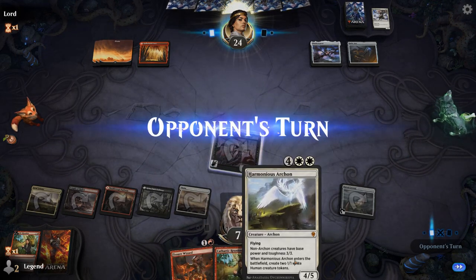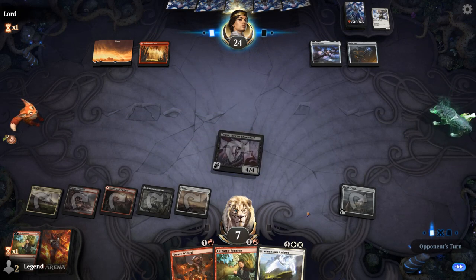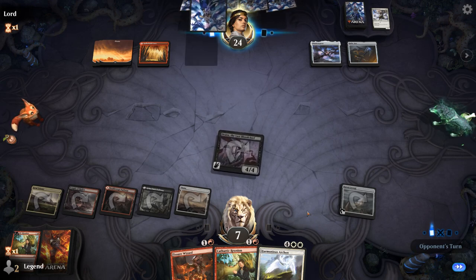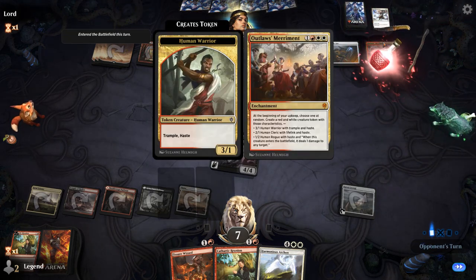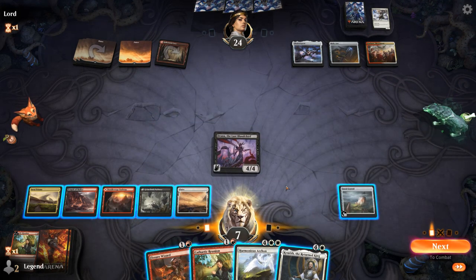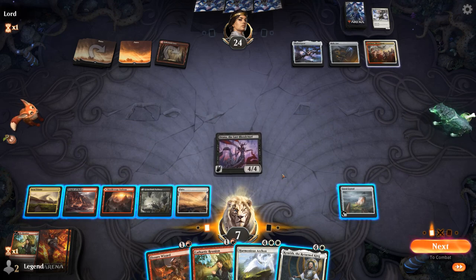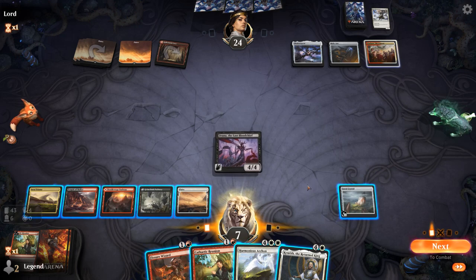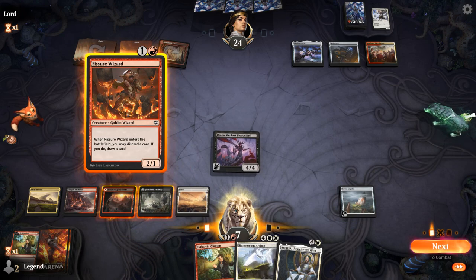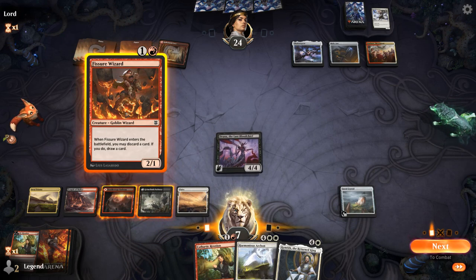I can play Fissure Wizard or Reunion, discarding Archon to then bring back with Drana. Outlaws' Merriment, alright — it's going to start making various tokens. Kenrith is quite a draw as well, although I can't reanimate Kenrith with Drana. I'll just play Fissure Wizard discarding Archon, because I don't want a Reunion discarding Wizard and Archon — then they can just give me back Wizard and I want Archon.